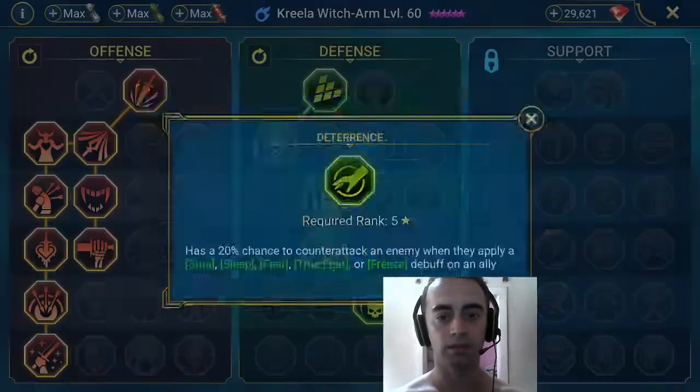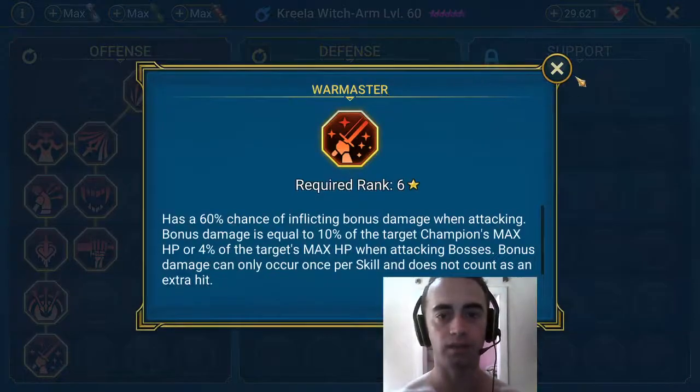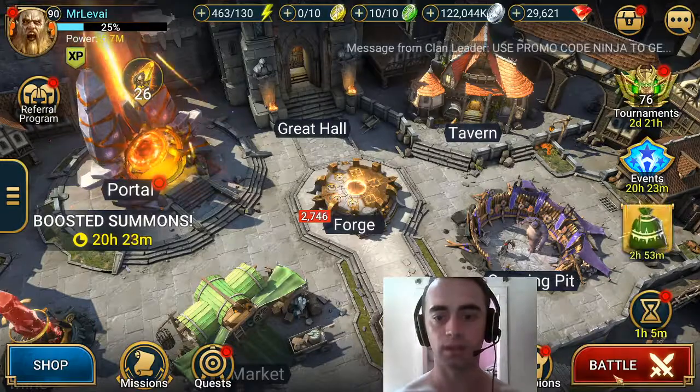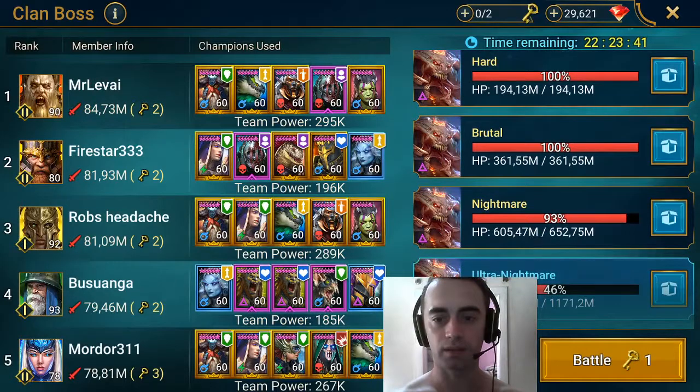Let's check the masteries — we got Deterrence and Retribution on the defense tree, and Warmaster on the offense tree. Now let's check my clan boss team quickly. This is Ultra Nightmare, and I can 2-key the Ultra Nightmare boss thanks to her alone. Before I used her, I was only able to 3-key it. So she's really nice — if you have her sitting in your inventory, make sure to build her up.